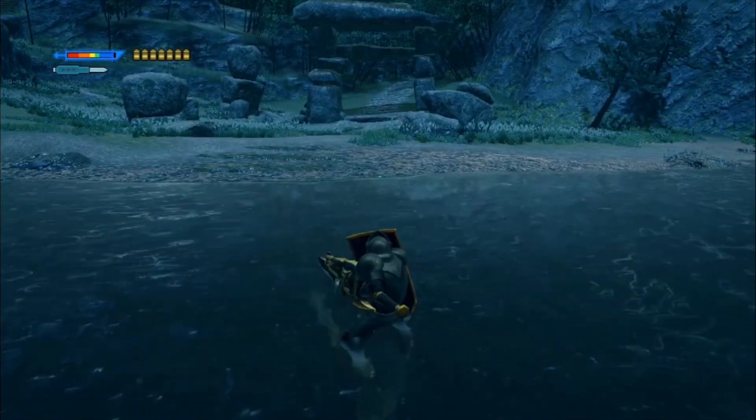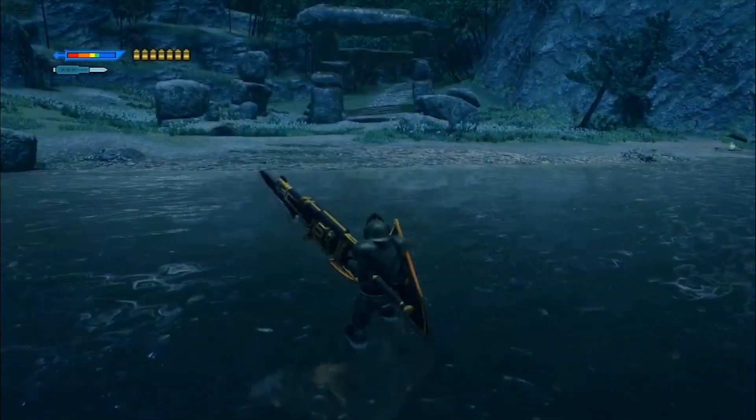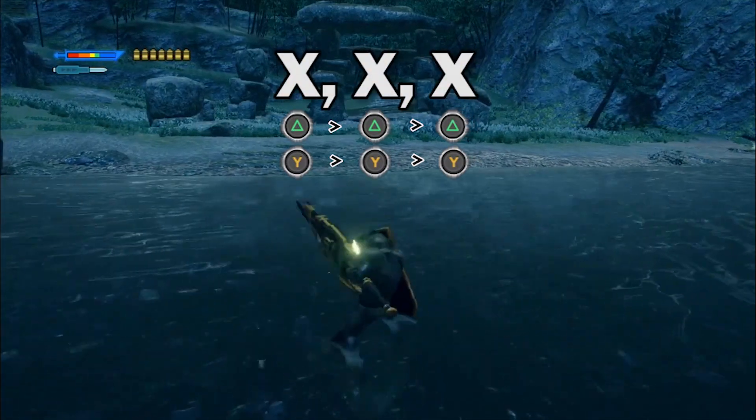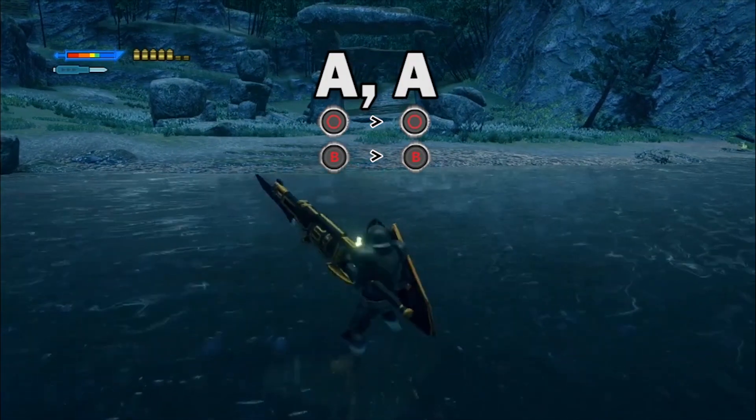The guard holds ZR. The gun lance's shield is strong, but not quite as strong as the lance. Like the lance, the gun lance can poke three times with X. However, high pokes have been traded out for shelling by pressing A.